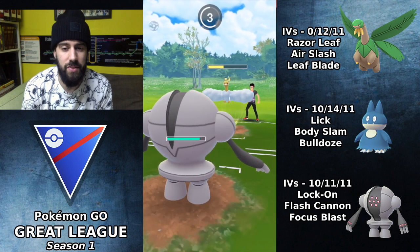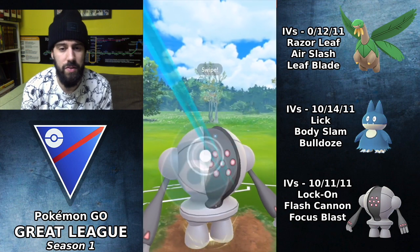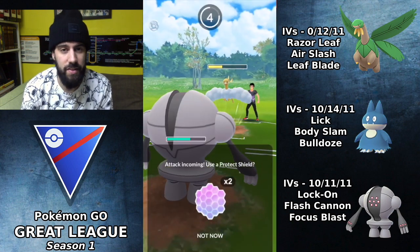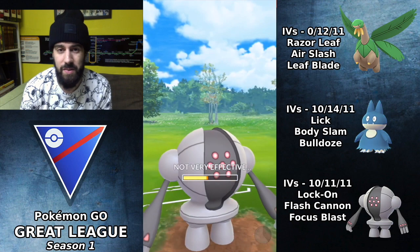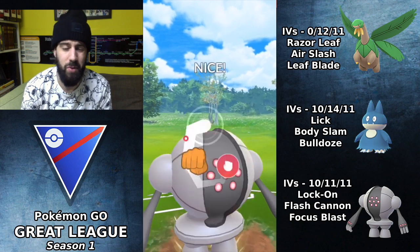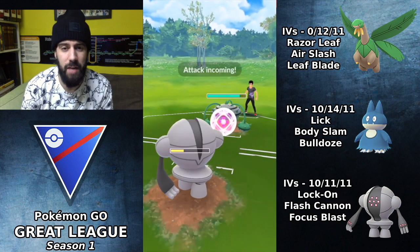My opponent uses their energy, which I'm totally fine with. I'm expecting a switch but they don't switch, which makes me curious about what they have in the back. I go for Flash Cannon and they throw another Sky Attack at me, so whatever they have in the back must be weak to Registeel. They bring in a Ferrothorn. I think they were trying to lower me or get me to burn a shield with Alteria, but I won't do that with Registeel. Focus Blast gets shielded and I'm going to shield the incoming move as well.